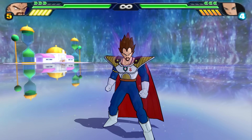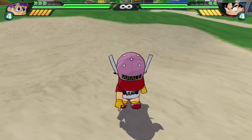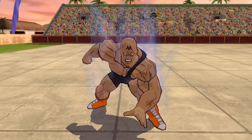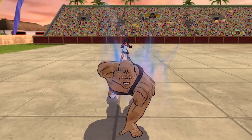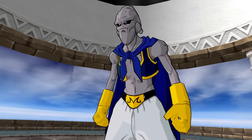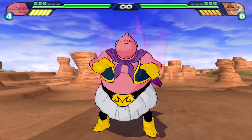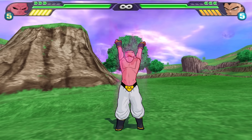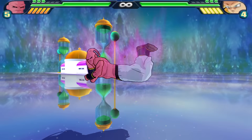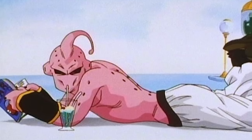As far as unique taunts go, we actually have a few. Nam does his honorable bow. Aurali attempts to distract you. General Blue does something General Blue-ish. When it comes to Boo forms, each version of Boo comes with its own unique animation, except Evil Boo. Fat Boo makes a mocking face. Kid Boo does a little post-nap stretch, which is quite fitting. And then there's Super Boo, who attempts to recreate that one shot from the show — though he's still missing the magazine-soda combo.